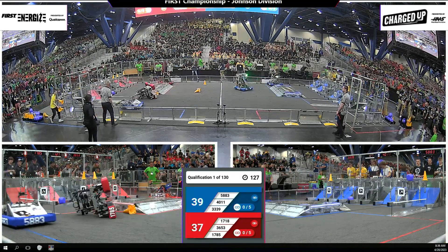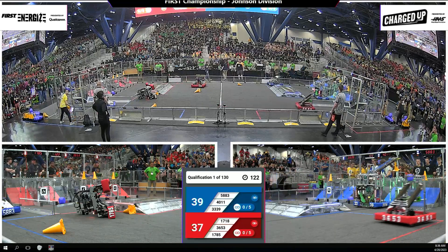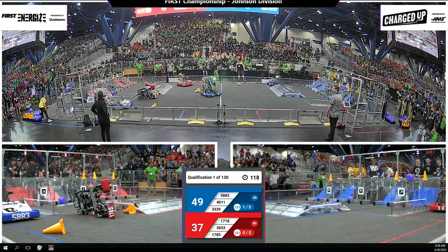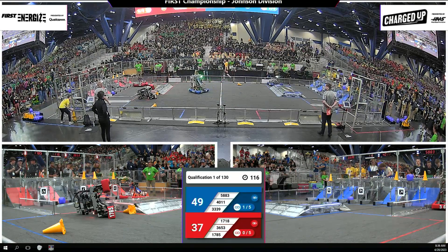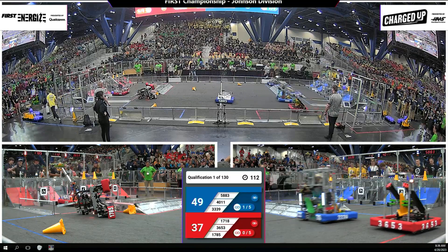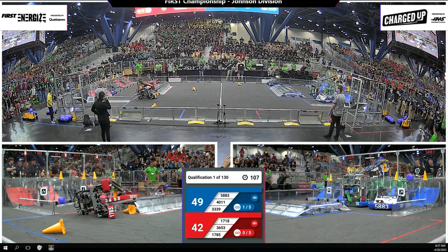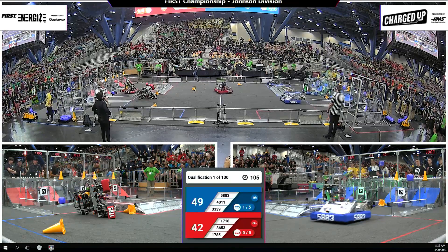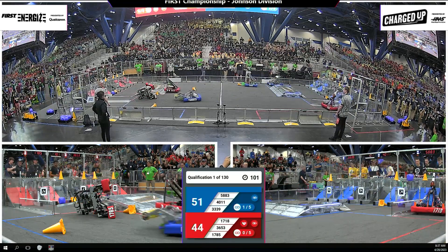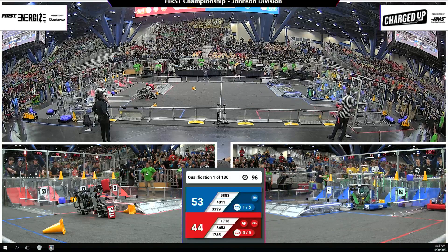Starting off here in the driver-operated period, it's 39 to 37 in favor of that blue. Looks like 40-11 Pie-botics sitting stationary, not quite functional. We'll see if they can get back up and moving, and 1785 takes a spill here near the Red Alliance community. That's going to put them in a camping spot here, cause a little bit of delay. Botcats now knocking loose that cone that was inside their frame perimeter, making it back up and over the charge station.